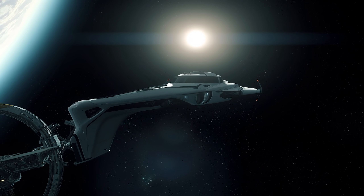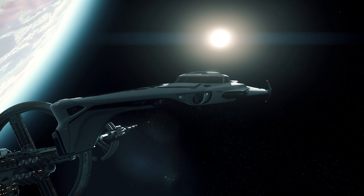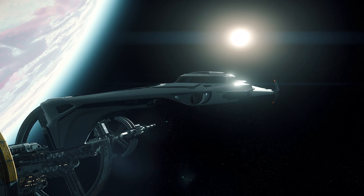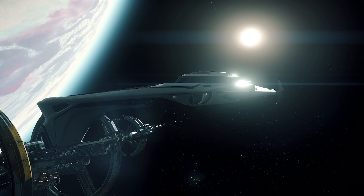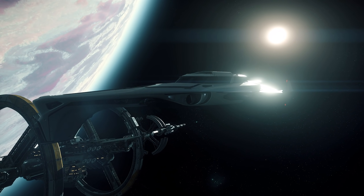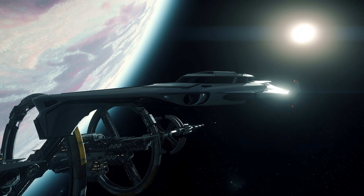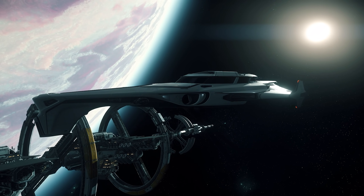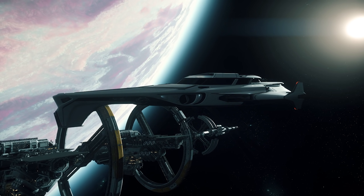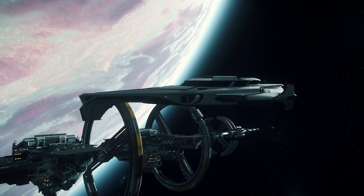Medical beds each have a care facility tier rating of 1, 2, or 3 — with 3 being the best — which determines which injuries it can remove and which it cannot. There are interactable screens showing your injuries and what drugs and dosages are available. If you enter a down state in a landing zone or are admitted via the emergency elevator, you'll wake up in a hospital bed and your items will be stored in your local inventory there. That was a big chunk of medical information, but it was mostly important.